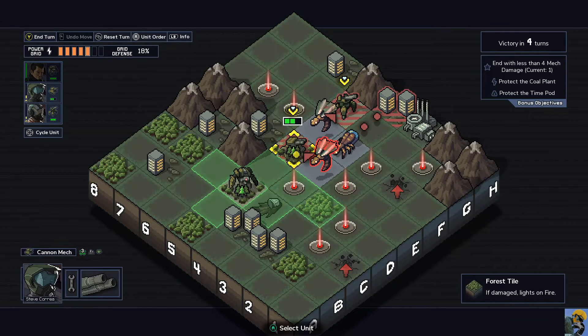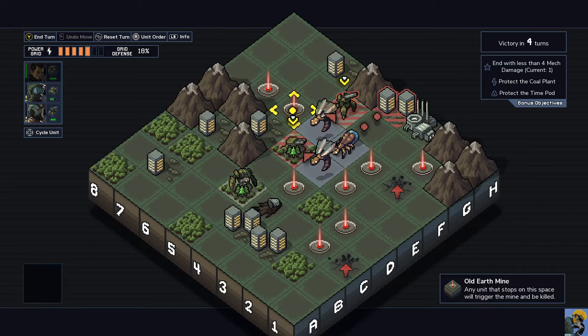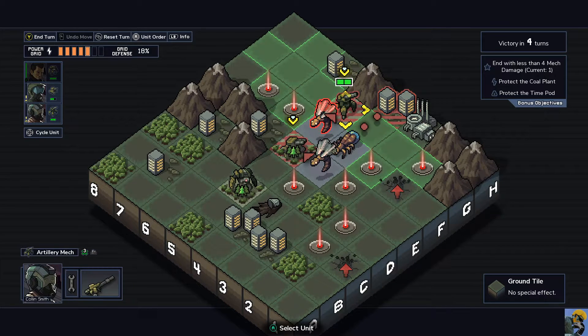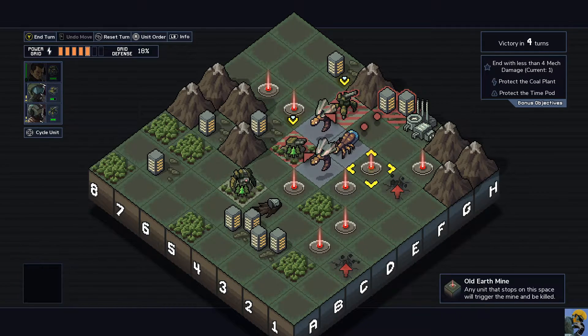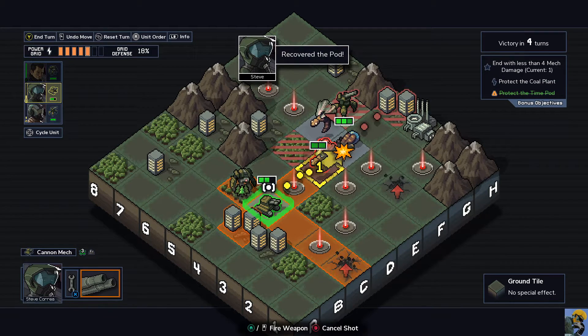Before we fire, let me look at my options. This is the perfect option - I'm going to take Collateral and move them here to get the time pad, then shoot here. This will knock this guy here and this guy here, so they'll both be killed by the mines, and then this guy will have two damage on him. We move over here and knock him into this. We recovered the pod!